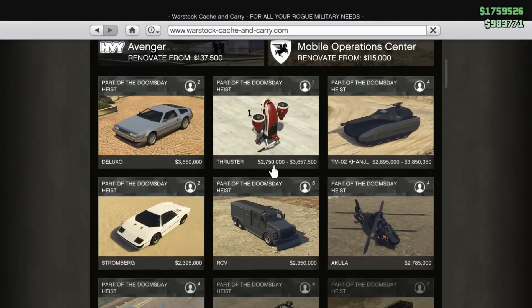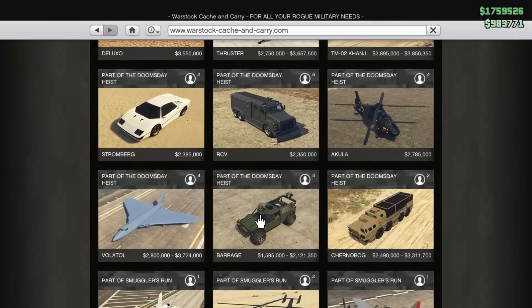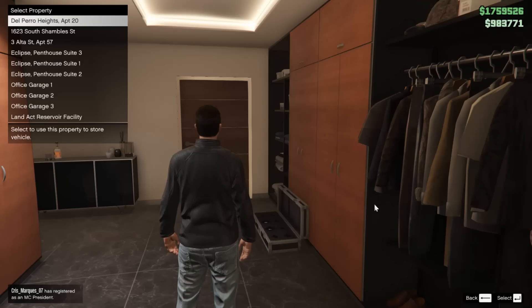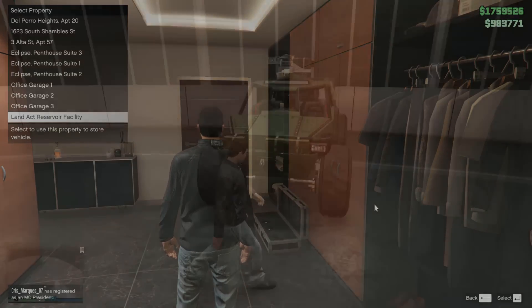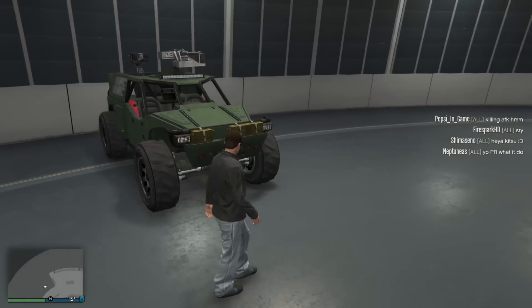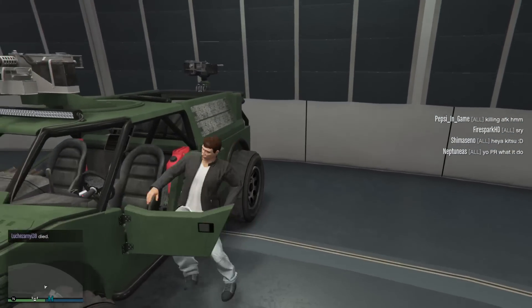Hello everyone and welcome back to another GTA Online guide where today we're going to be taking a look at the Barrage, a fast attack combat car added as part of the Doomsday Heist DLC. For the price of 2.1 million undiscounted, you get a truck that comes with a machine gun mounted on the top front and one on the back.